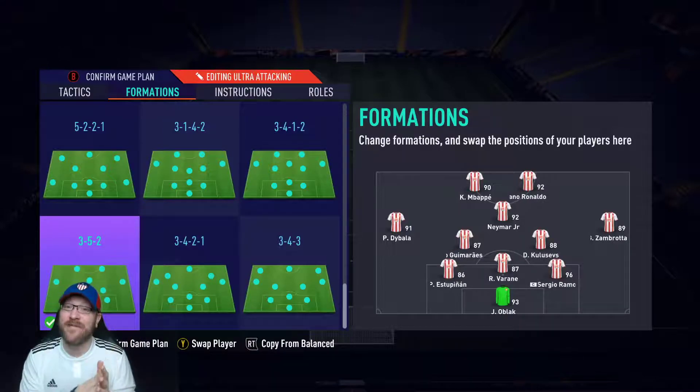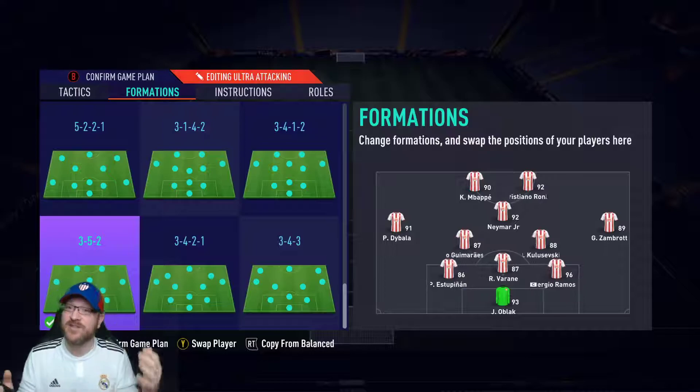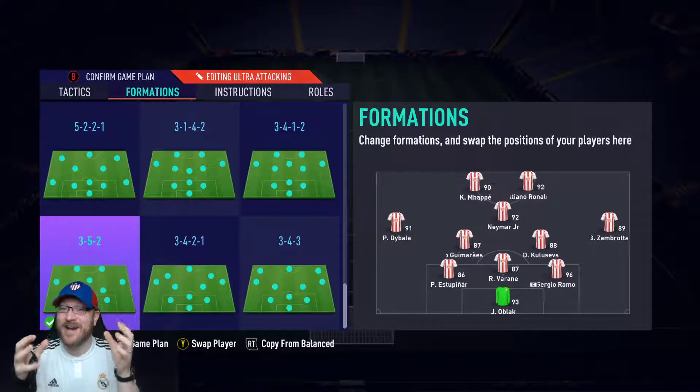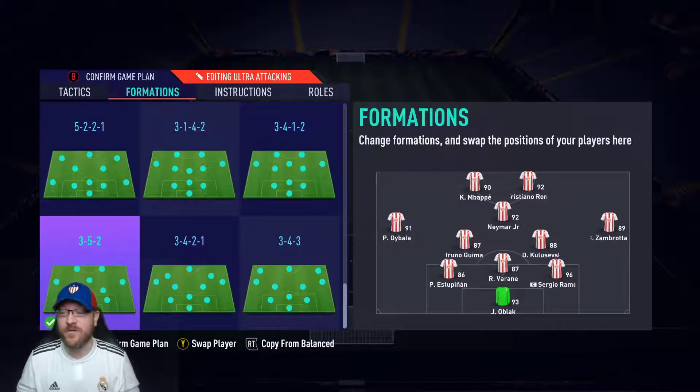On the left I have Estupinan because he's left-footed — he may drift out almost to a left back position and make that pass up the wing to Dybala. Same thing with Sergio Ramos on the right — you want your right-footed player at right center back so he can make that pass up the wing to Zambrata. Estupinan and Sergio Ramos have high-medium work rates, so they get up a little bit, ready to win the ball right back if we turn it over. You want as much pace as possible on your center backs — the meta right now is having full backs play as center backs.